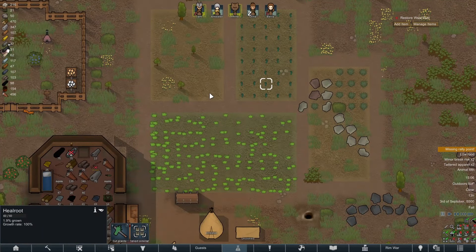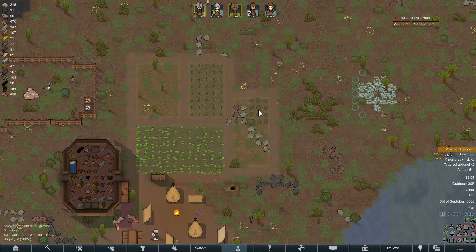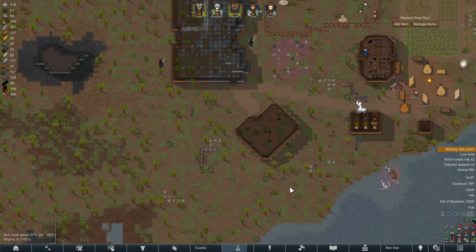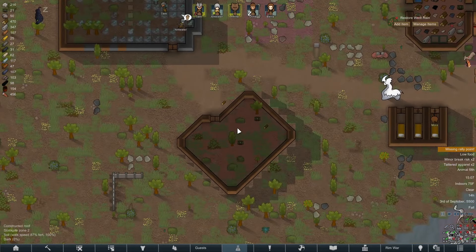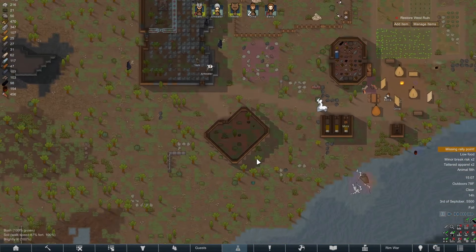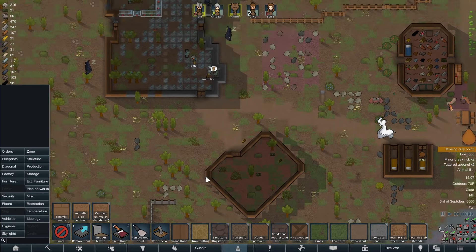Looks like our healroot has been replanted finally, and the smoke leaf. I did turn off sewing because we were having some problems, but stuff that's there is about halfway grown. And it looks like the new warehouse is officially complete. There are a few areas with texture issues but it's not that bad — I'll fix it later. It's not currently one of my priorities.